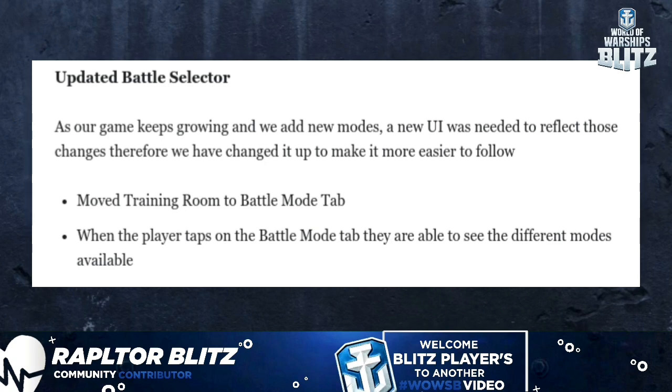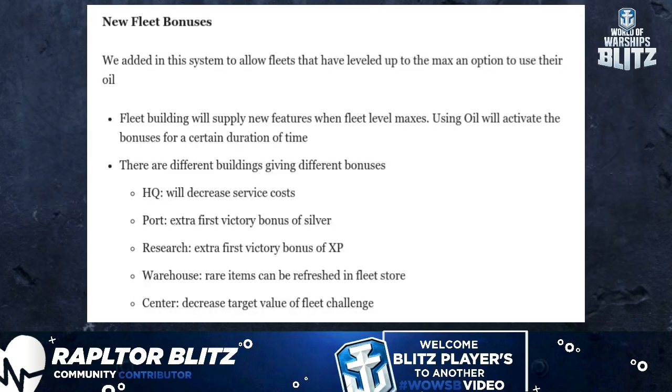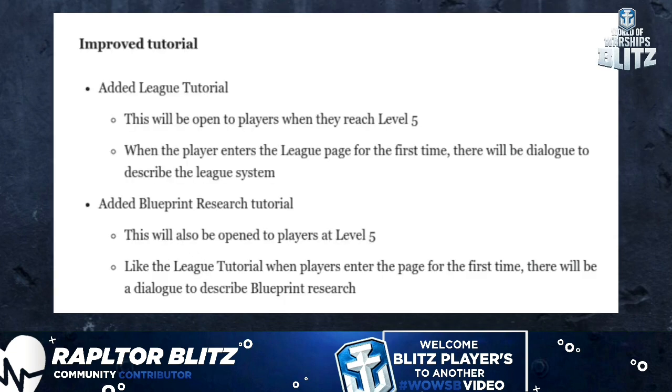New fleet bonuses have been added, allowing fleets that have leveled up to max to use their oil. Using oil will activate bonuses for a certain duration. Different buildings provide different bonuses: HQ decreases recruit costs and grants extra first victory bonuses of silver; Research grants extra first victory bonus of XP; Warehouse allows rare items to be refreshed in the fleet store; and Center decreases the target value of fleet challenges.